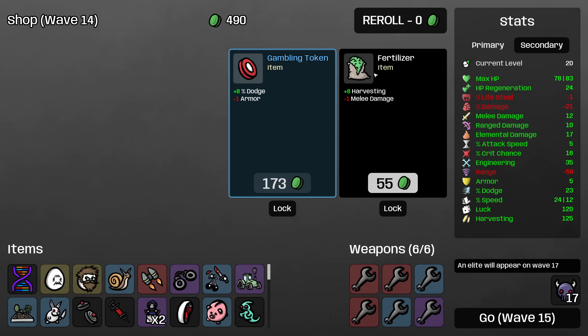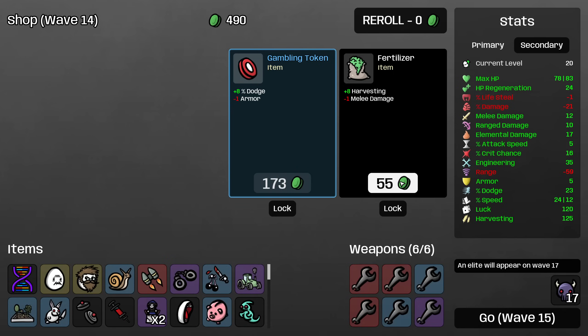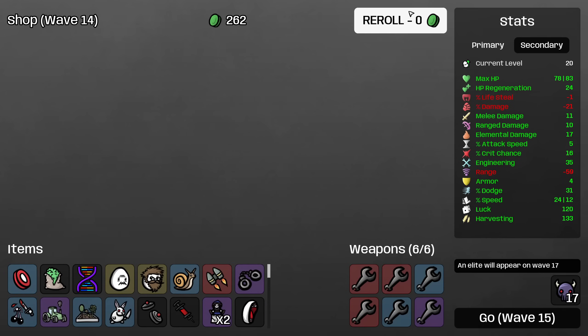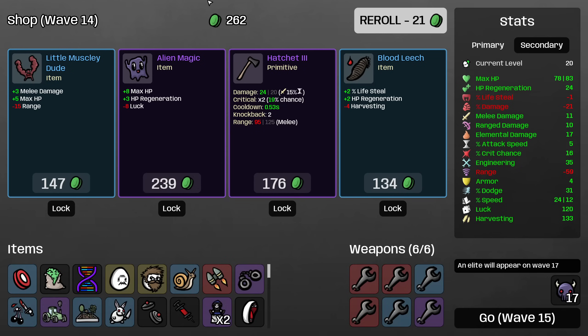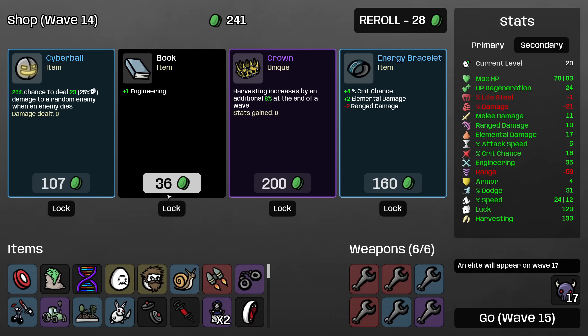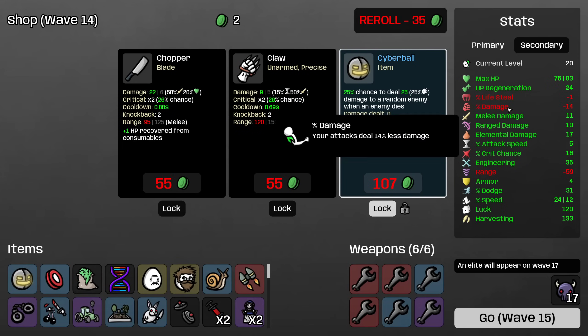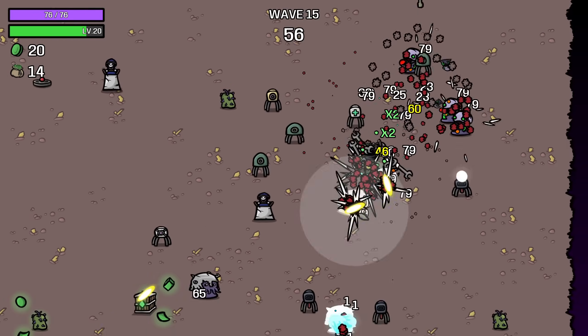Fertilizer has a decent chance of giving me an extra level — basically we're loaning out this money because we'll get almost all of it back. It'll give me 40 materials by itself plus help my harvesting grow a little, and it's also worth XP. So this is basically getting the potential for another level. Then we'll buy that and roll. Nothing here that I want so I'll roll at this point. I'll take a Book, a Cyber Ball, and another Cyber Ball, plus an Injection — almost at zero percent damage, which will help a lot with our Cyber Balls, Baby Elephants, and so on.